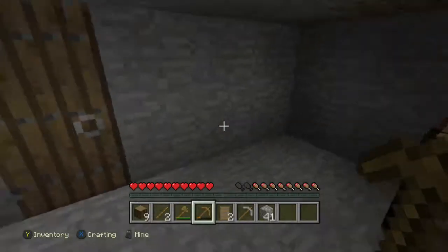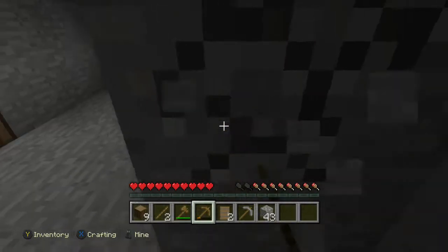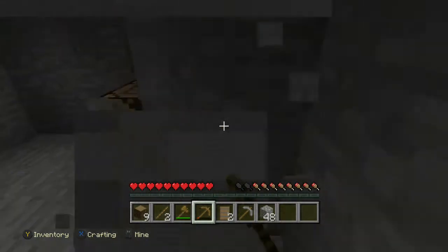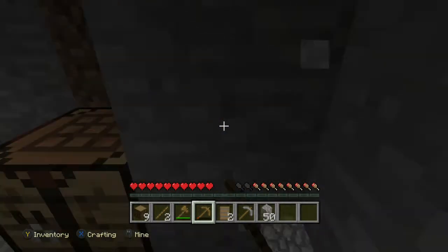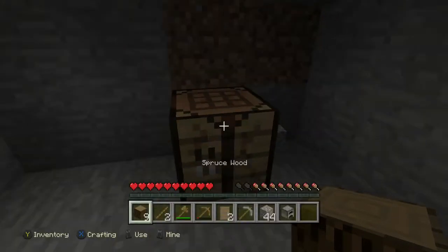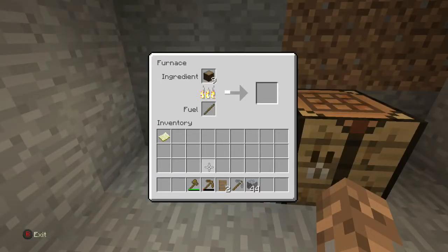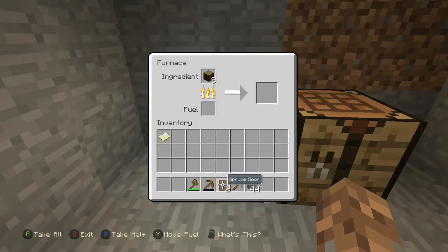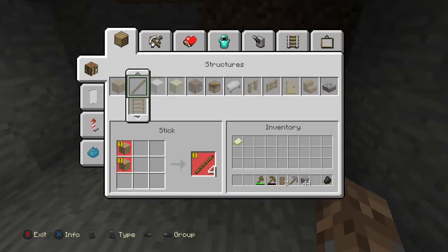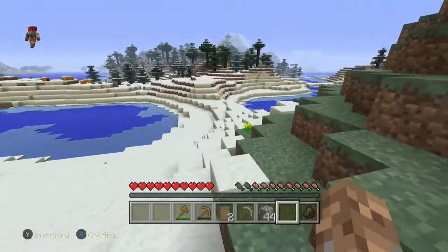Grab some more sticks, we can make one more — finish off the pickaxe maybe. Looking for some more coal. Actually, we're gonna make some charcoal probably. Let me make the furnace. Put that in there. I don't think you can put tools in here anymore. I'm gonna go get some more then we'll start wrapping the video up.